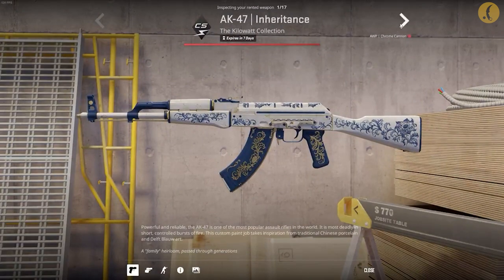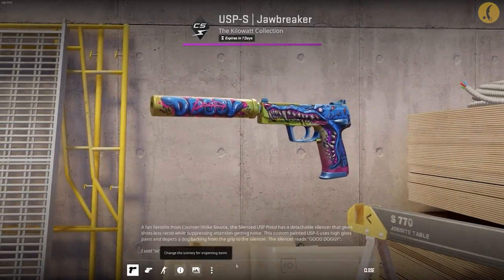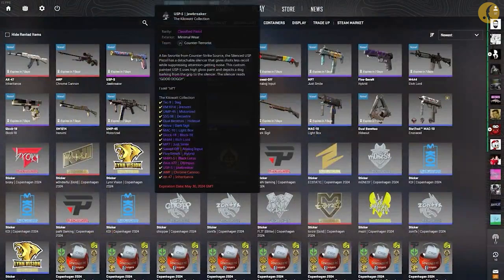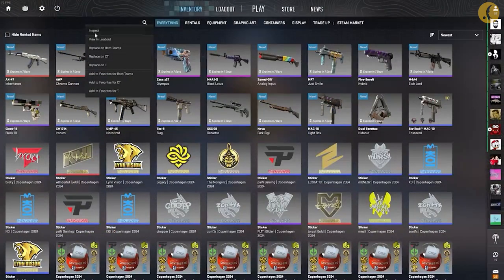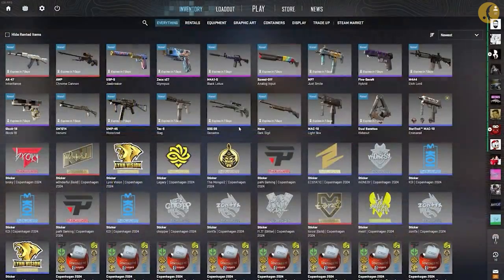and even then without any special item. In other words, you won't be able to rent a knife. In general, for one key from the Kilowatt case you can now rent the entire collection of skins from this case for 7 days. Rented items, by the way, are not subject to crafting — you won't be able to use stickers, labels, or sell them on the marketplace.